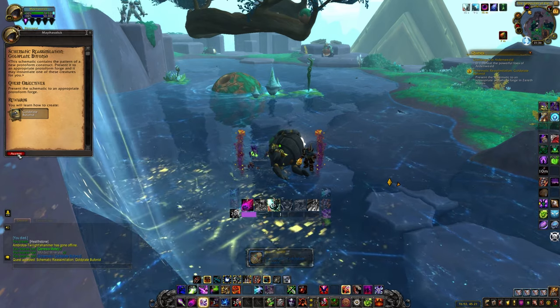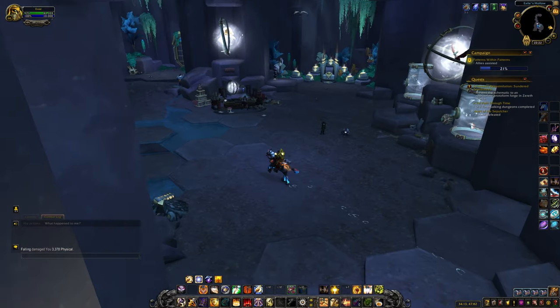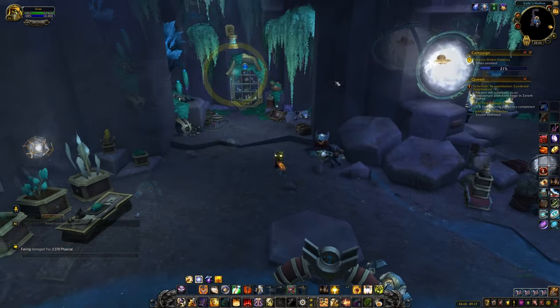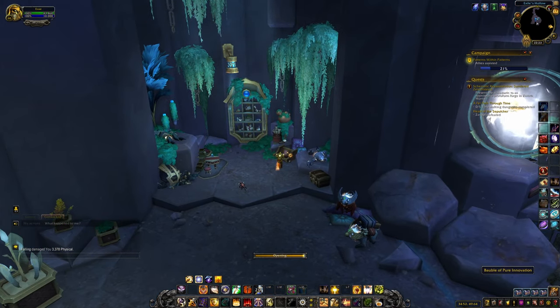To get the Bauble of Pure Innovation, you need to go to Exile's Hollow. Go to the left of Firim — there will be a Dogbed. Sitting on the Dogbed is a glowing item you can pick up; that is the bauble you need.